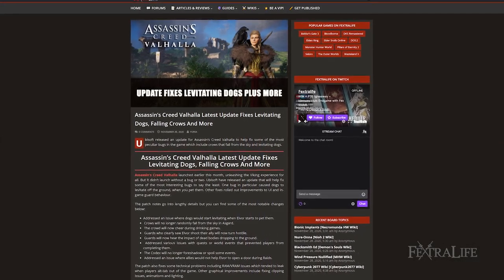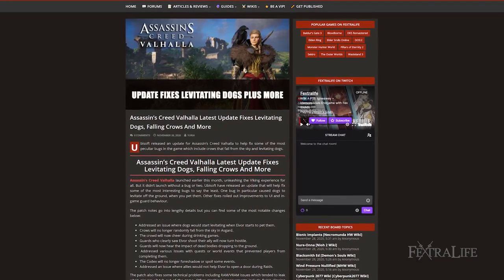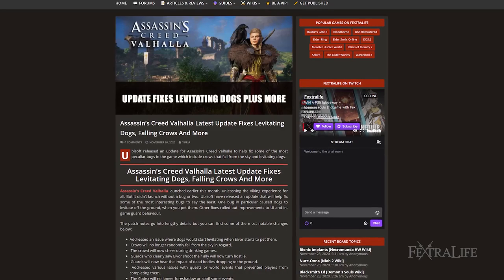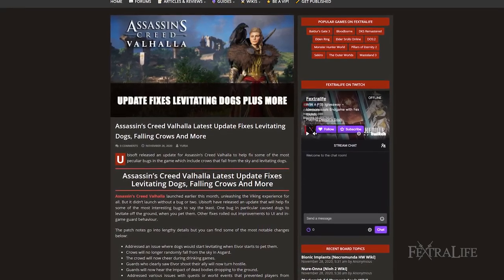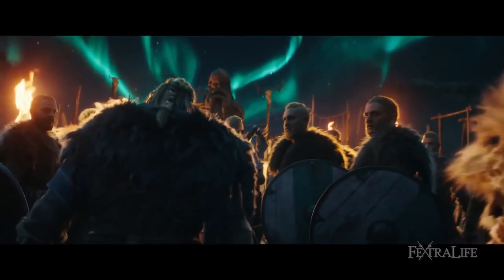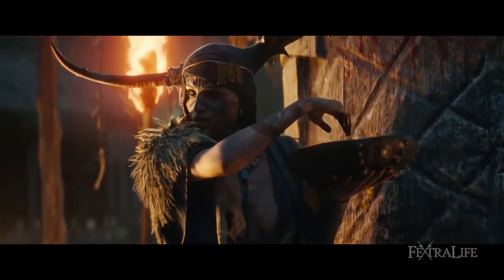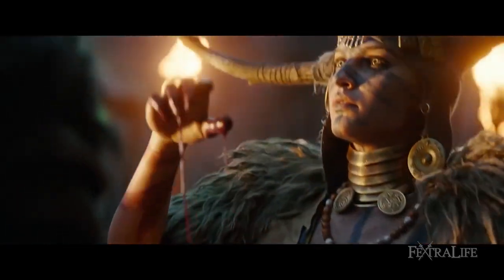Assassin's Creed Valhalla launched earlier this month, unleashing the Viking experience for all, but it didn't launch without a bug or two. Ubisoft released an update fixing some of the most interesting bugs, including one that caused dogs to levitate off the ground when petted. Other fixes included improvements to UI, in-game guard behavior, and technical issues including RAM and VRAM problems.